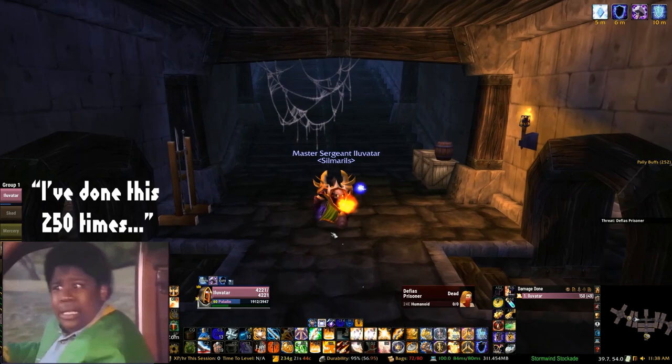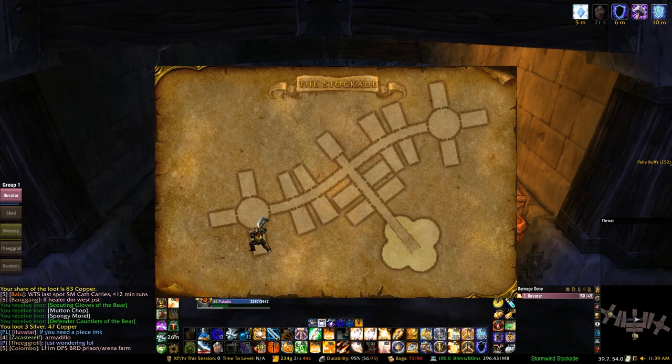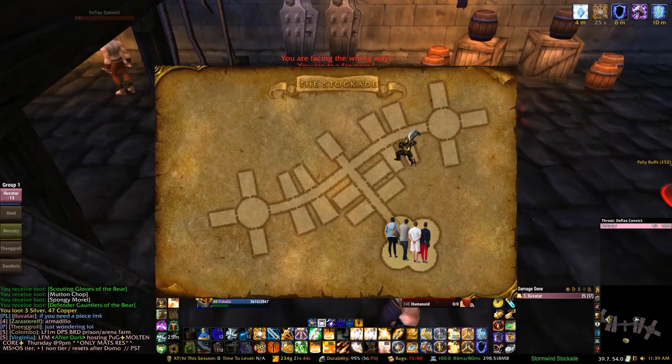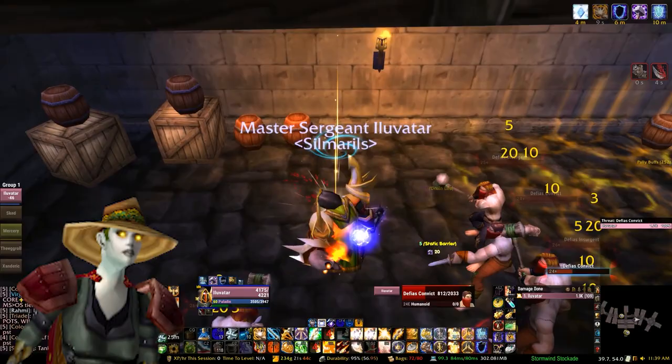Just a quick note on my route: I like to pull the middle and west wing initially as a full pull, because the far majority of mobs there do not stun you, so you can have a smooth run. Their level range is also a little bit lower than the east wing, so it's good to get that initial easy pull out of the way. This will likely provide the majority of XP for the people waiting at the front of the instance. The second and last pull is just the east wing — you're going to get stunned quite a bit so be prepared. Sometimes I get unlucky with stuns back-to-back and have to bubble early and heal. Also, try to check around the instance for unlocked chests that can have nice BoE blues to sell.